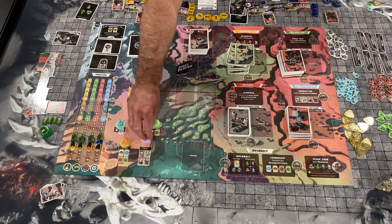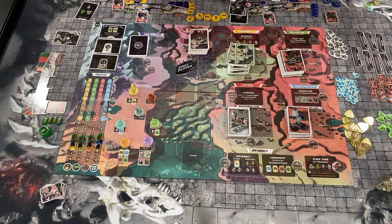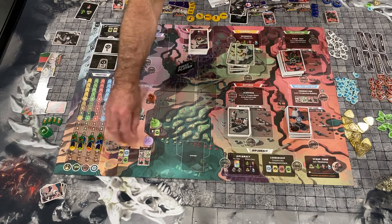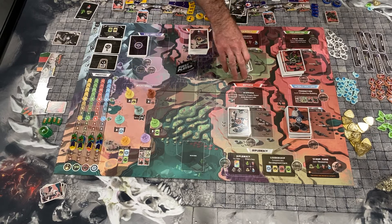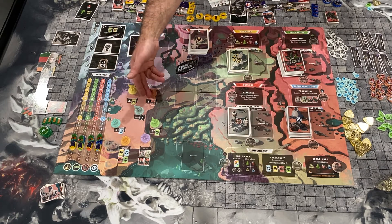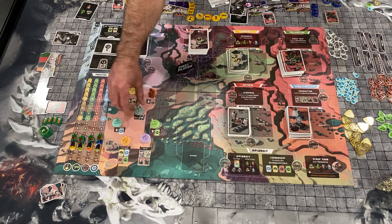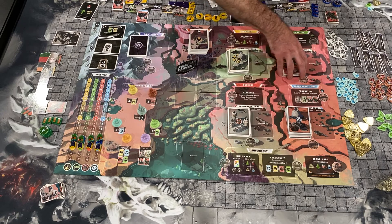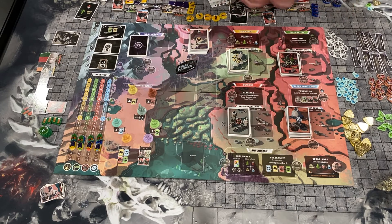Over here we've got some milestones, which are also worth points — four points each. Every milestone you claim at the end of the game is worth four points. To achieve a milestone, each has its own objective. The first person to get three commerce cards deployed claims that one. This one is three defense cards, three exploration cards, three engineering or infrastructure cards, first person to reach 12 on any prestige track, getting one of each type of card, and then the first one to get all four production buildings — not counting your relic buildings.